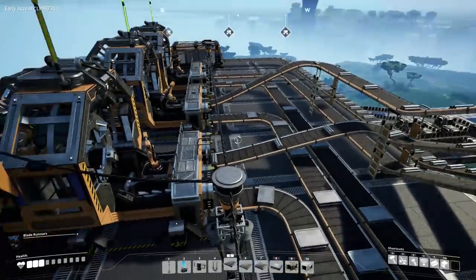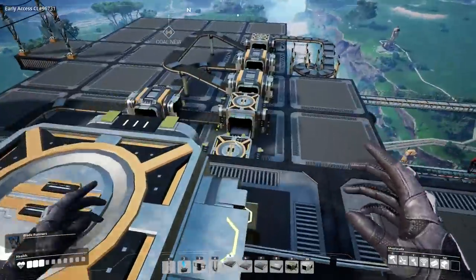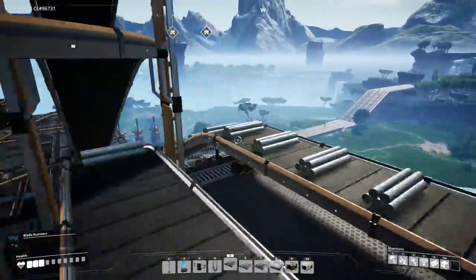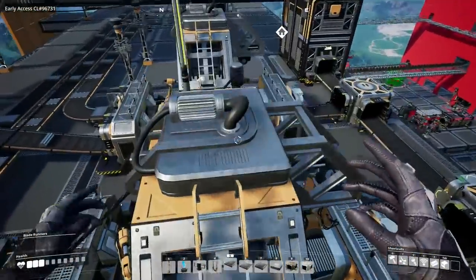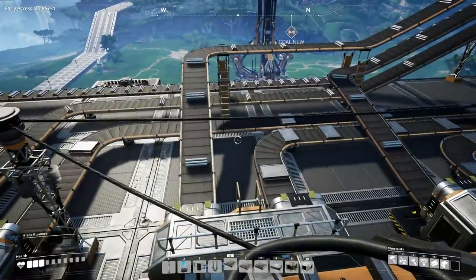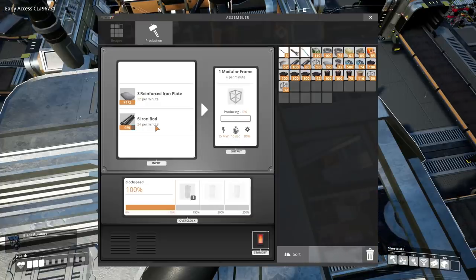So far so good — everything's coming together, all machines are running, and it seems the load balancers are working. The math all looks good. This area is overloading a little because our supply downstairs is backed up, but it's working and making our frames. One assembler shows negative 2 on a stat — is that a warming-up issue? Probably.